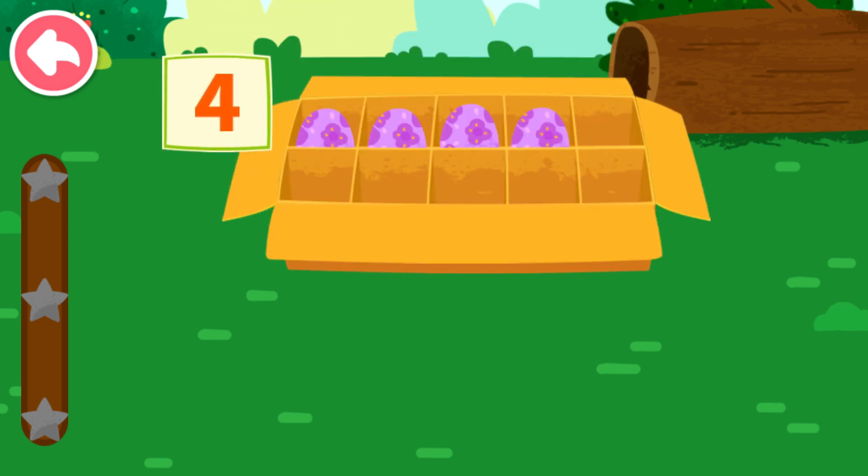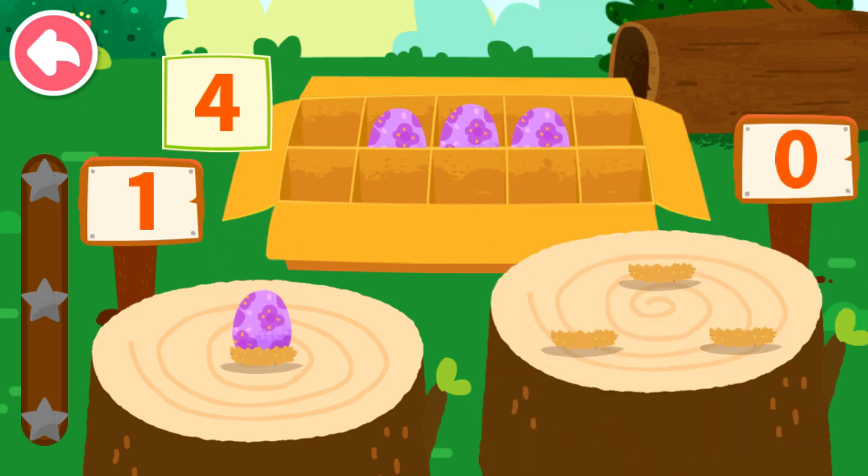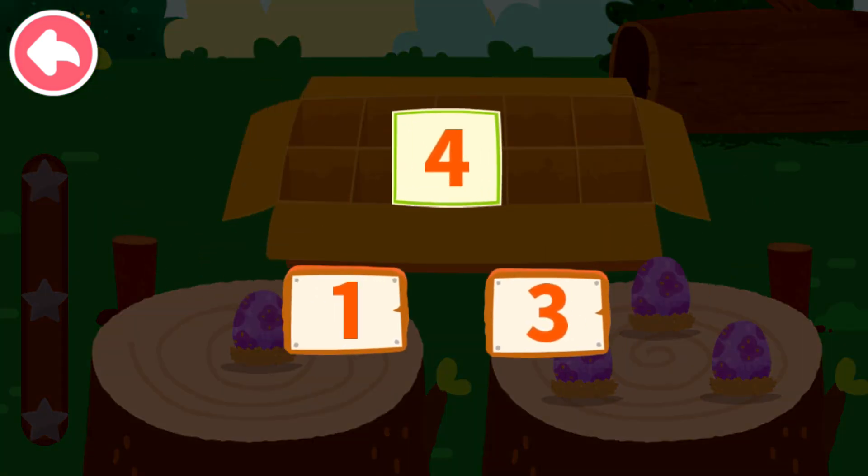Four. Let's put the dinosaur eggs onto the wooden stake. One, two, three, four. Four can decompose to one and three.